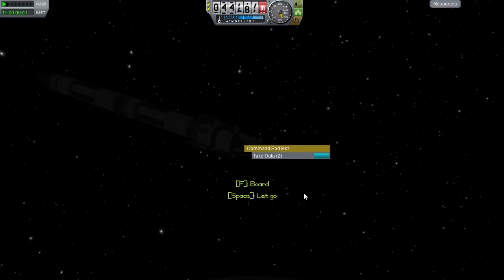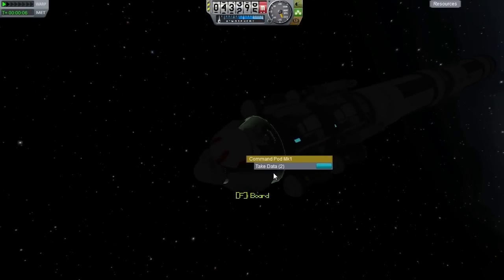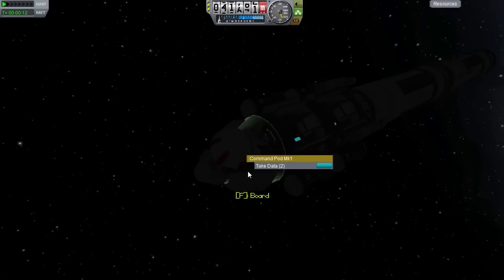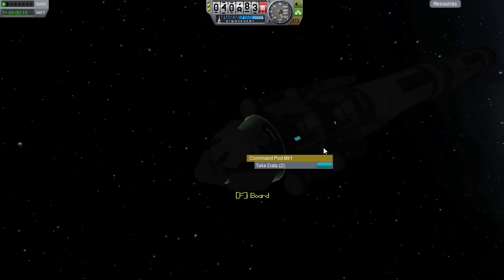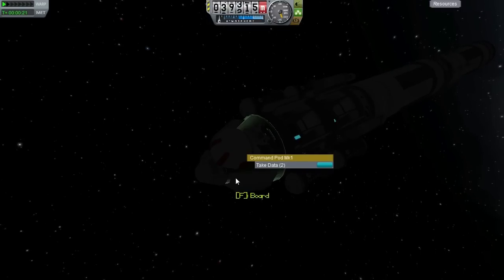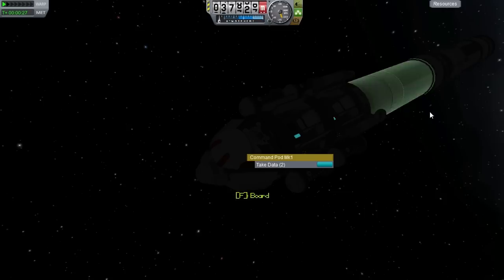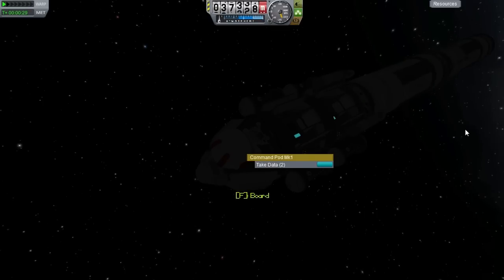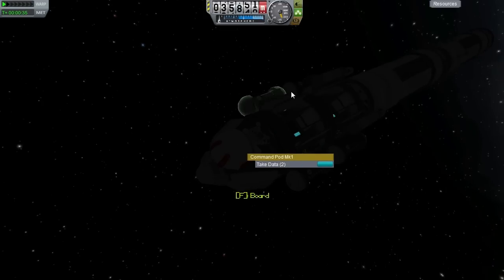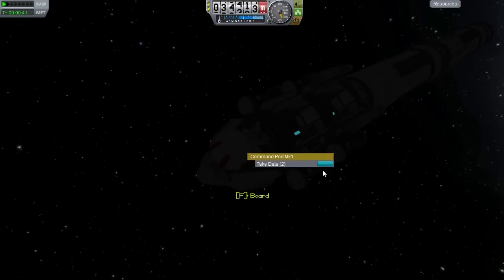Alright, Lemtree — one more EVA. Notice the 'take data' option — that means you can use your Kerbals to transfer data between modules. Say this was a lander and you had another vessel to go back to Kerbin with and you did your science on Duna — you could grab the data from this and bring it back to the other command module. I don't think you can do that with experiments, but this is a good way of having a multi-command module mission.